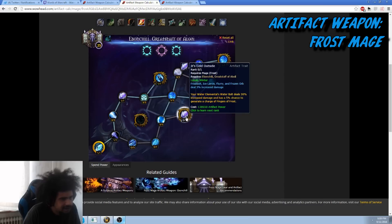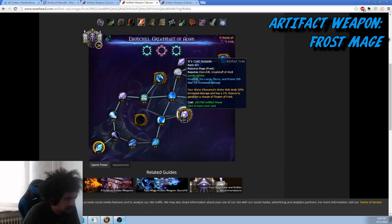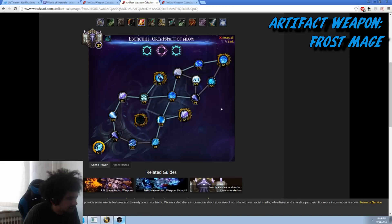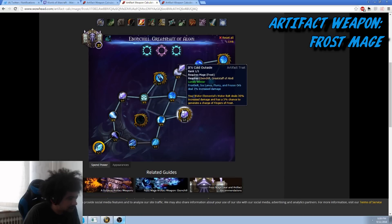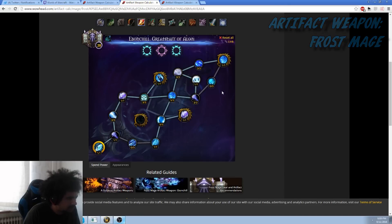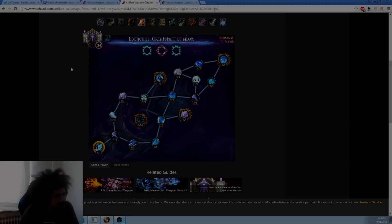You still go down and get Jouster. In build two I don't take It's Cold Outside because I'm playing with Lonely Winter, so I think it's more beneficial to go Chain Reaction. You can do it the other way around if you want, then go Icy Hand. The last points don't really matter — put them wherever. That's it for the frost artifact.